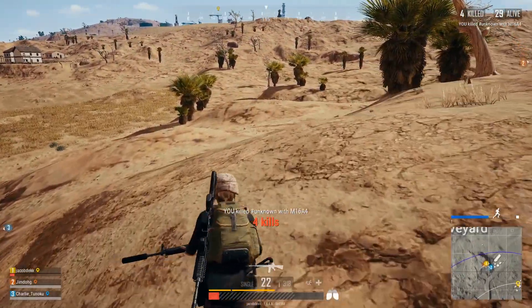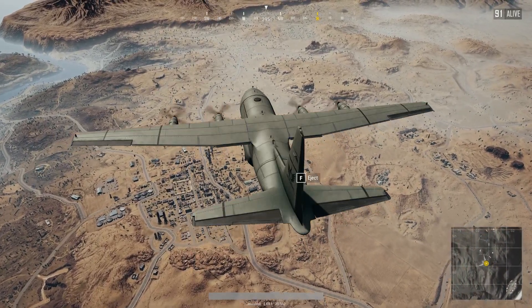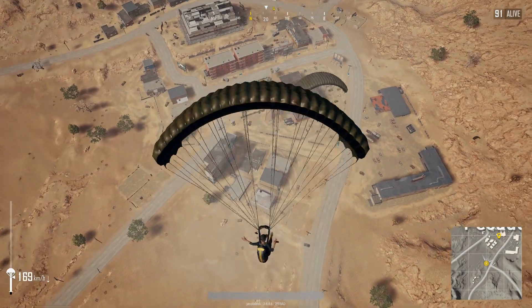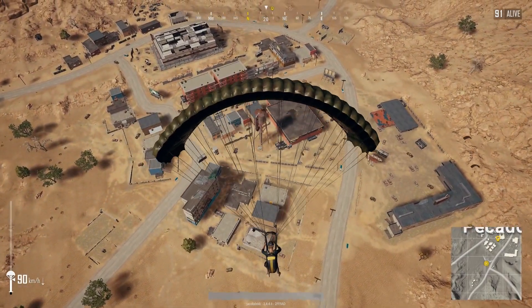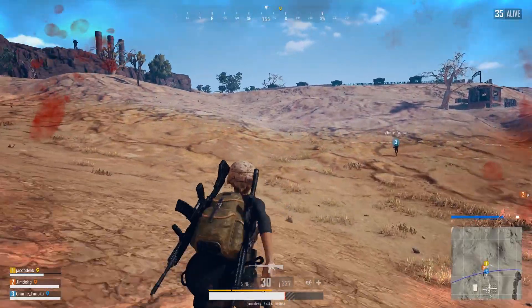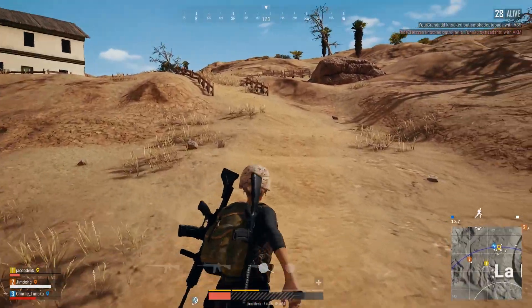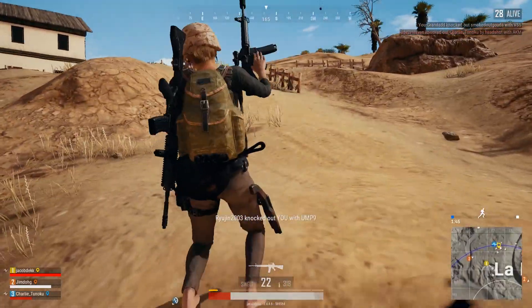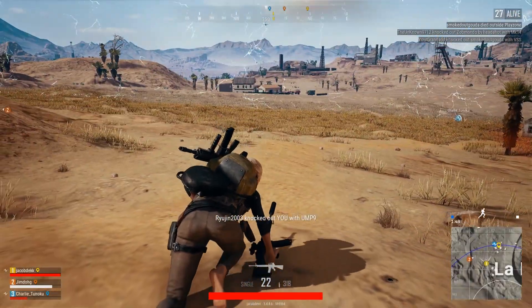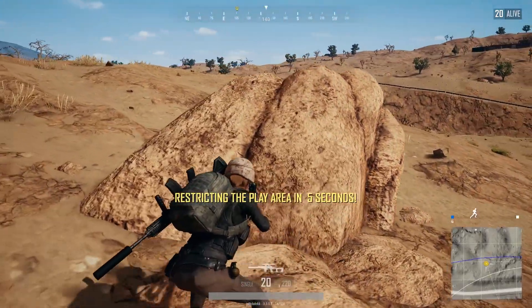Now that we're familiar with the new weapons and vehicles, let's look at the map itself and some new mechanics. If you've wandered around the map at all, you've probably noticed there isn't nearly as much grass. Crawling into the circle or hiding in the grass went from a viable, albeit annoying, strategy to a useless one. Thankfully, there are more large rocks scattered throughout the map to hide behind.